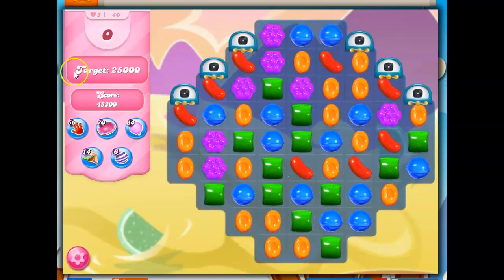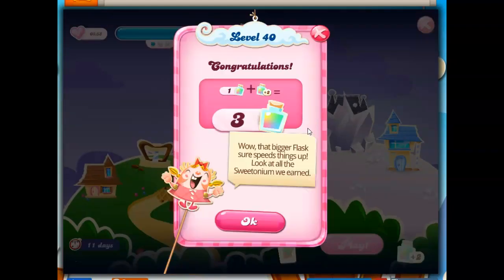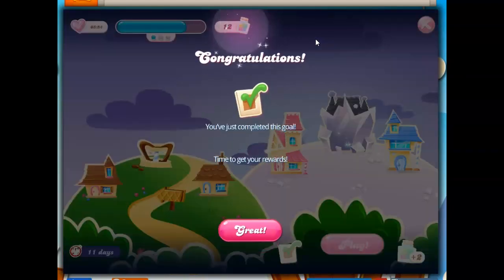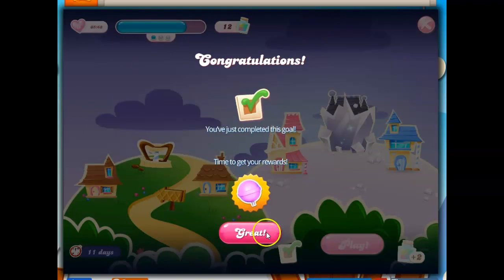Not that we need it on this. There's no meter. There's no three stars. We just get the win. And that was level 40. So guess what? That means that we should get another special, another booster, because all of the levels that are multiples of five give us something.